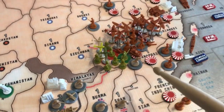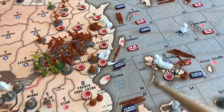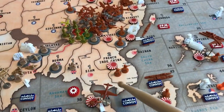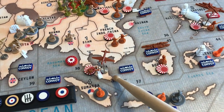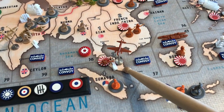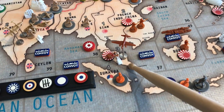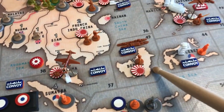Some British units came up. Japan on turn 2 attacked the Allies and declared war on the Allies except for Russia. So they took out the Philippines, they took French Indochina away from Vichy, and they took Malaya with a surprising amount of casualties — we were able to knock out 3 infantry and a fighter because he really wanted to take Malaya. On round 3 he took Borneo.